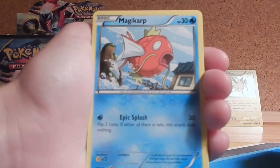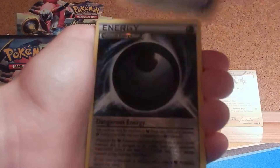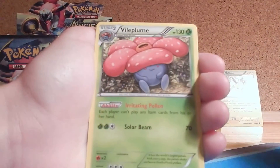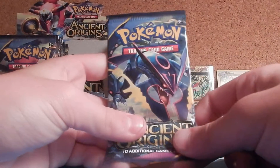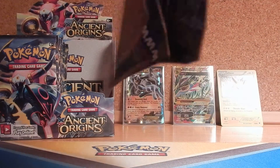Pack five has: Larvesta, Magikarp, Persian, Baltoy, Wooper, Lysander, Level Ball — that's actually a pretty good card — Reverse Dangerous Energy, and a Vileplume Regular Rare. Pack six — Shiny Mega Rayquaza EX again! They are reprints but they're still Ultra Rare. Look what is happening.